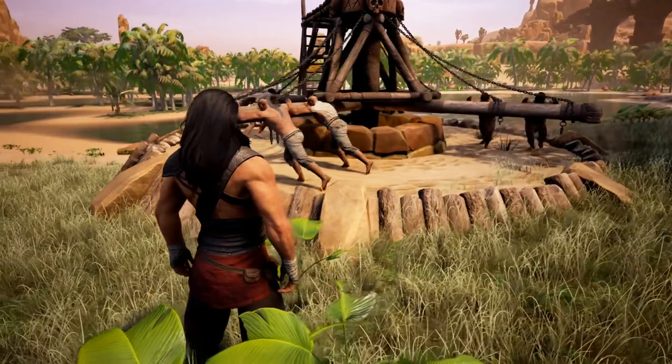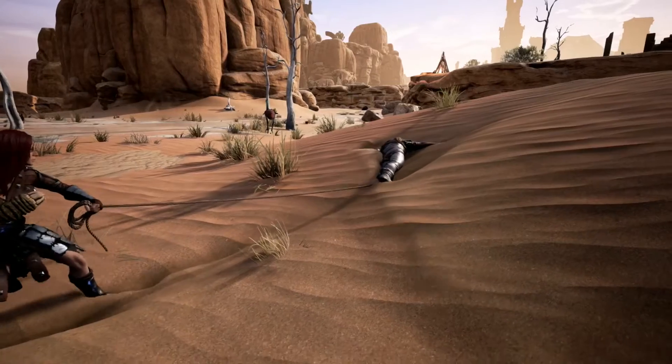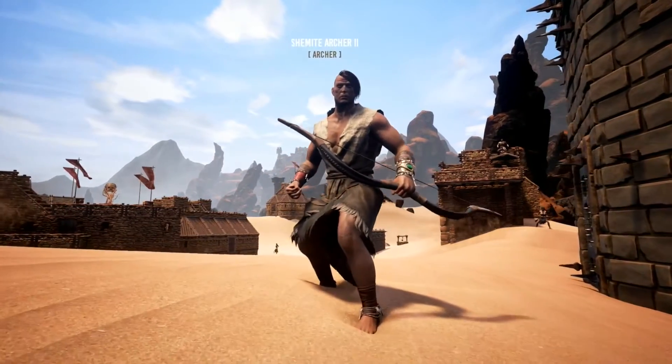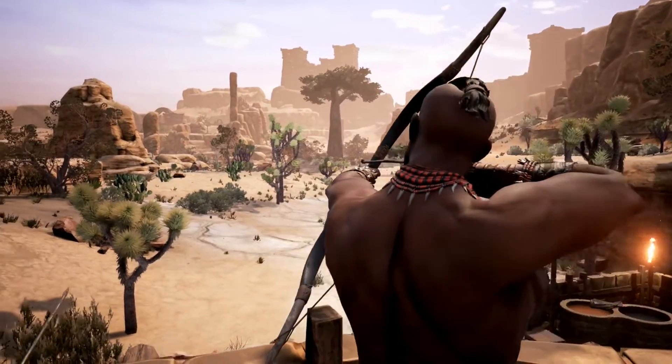Thralls are NPCs that you capture in the world. You drag them back to your base and you break them on the Wheel of Pain so that they become your willing servants. Different thralls will be better at different things. For example, you're going to want to find yourself a Shemite archer — one of the best archers in the world. And if you manage to get lucky and find yourself a legendary named thrall in the world, then you'll be able to have a hero back at your base defending it.